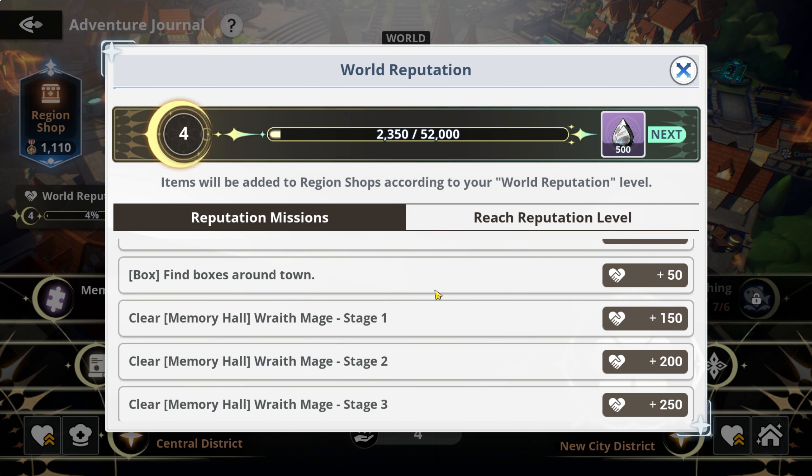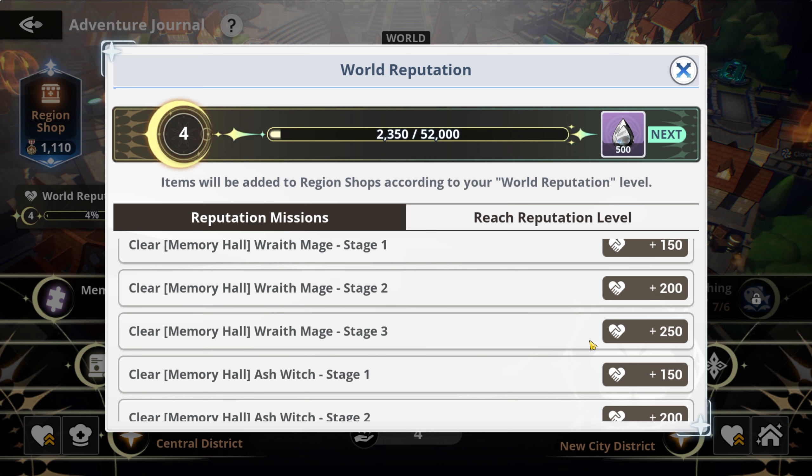Every single time I've done Bond, every single time I've done my memory hall, I've always made sure to max out World 3. When you do max out World 3 and get to World 4, you're going to get this chest, and in this chest it's going to give you a guaranteed SSR of your choice. However, you cannot get the characters, only a duplicate. So today we're going to break down who should you be going for.